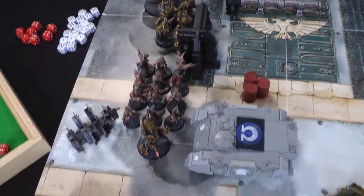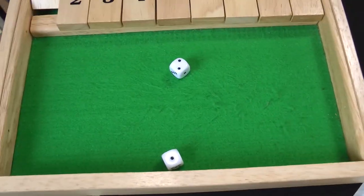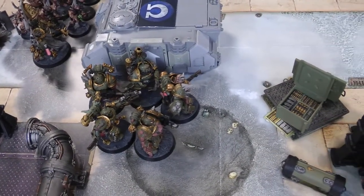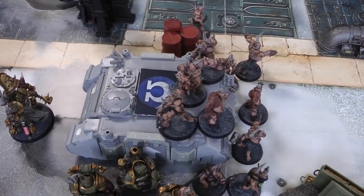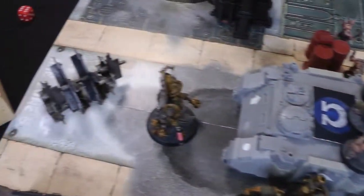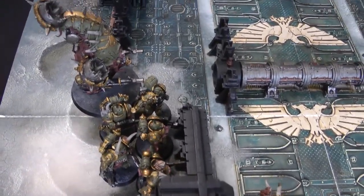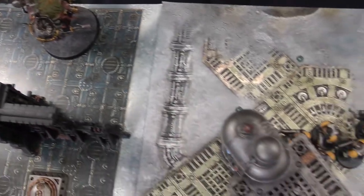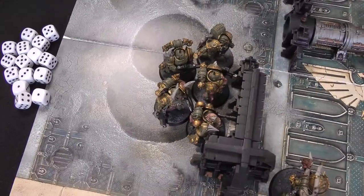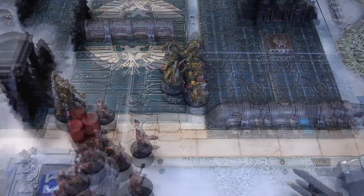Death Guard Turn 1: none of my units are in range, so they all advance. Thanks to the Blightbringer you roll two dice and pick the highest. The Plague Marines advance, as do the Poxwalkers who advance three inches and stand on top of the Rhino terrain. The Blightbringer advances three inches. The Bloat Drone rolls a six, bringing it all the way over to see the Scouts, who are in range for the shooting phase. The final Plague Marines advance four inches in front of the Poxwalkers. In the shooting phase, the Bloat Drone shoots the Scouts: 2D6 automatic hits gives seven, resulting in four wounds — two Scouts die. A Blight Launcher from the forward Plague Marines is just within 24 inches of the Intercessors: it scores one wound and one Intercessor goes down.